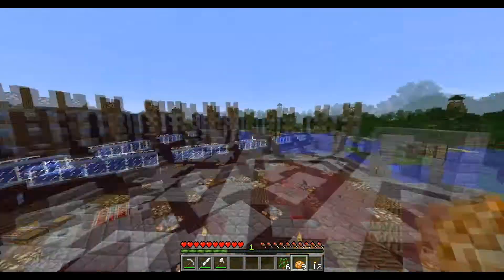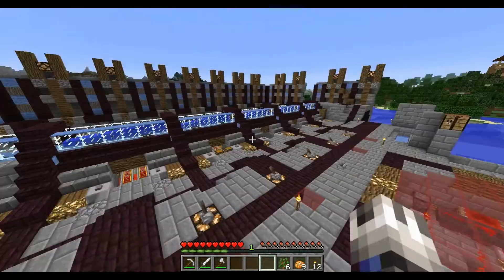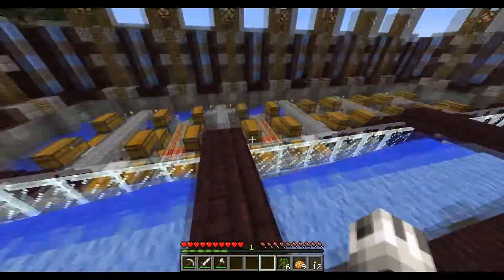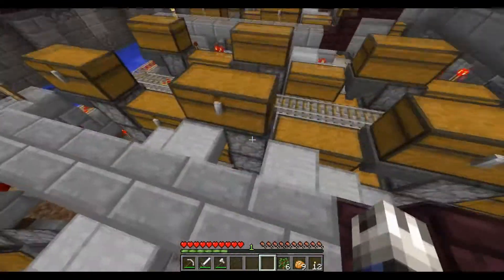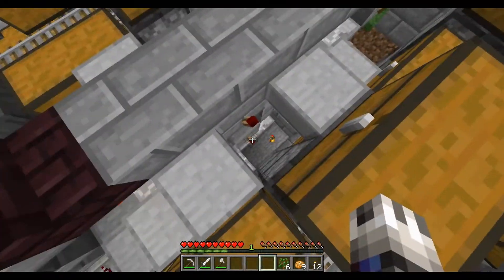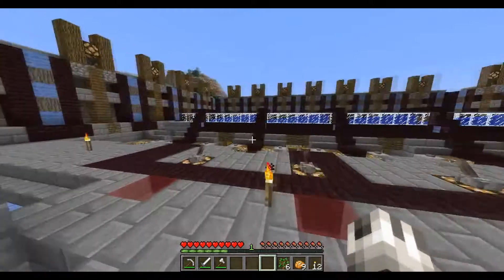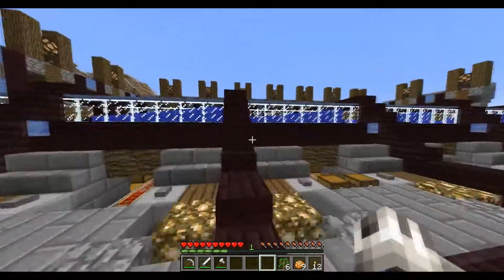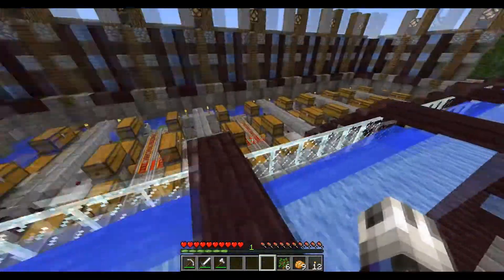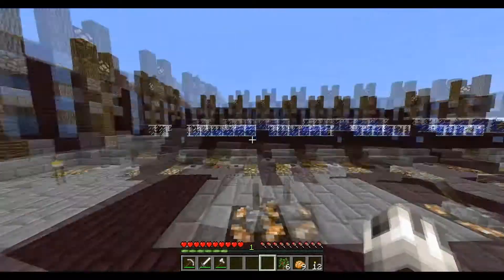So that's it — there it is, guys. That's the laboratory. You can hear the clicking in the background. I turned them all on just to show you. It'll activate all of these droppers at once using the two torches. So there we go — that's the laboratory, the potion room, the brewing station, whichever you'd like to call it. I don't have an official name for it, but call it whichever you like.